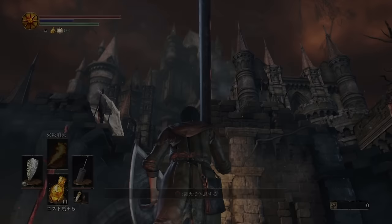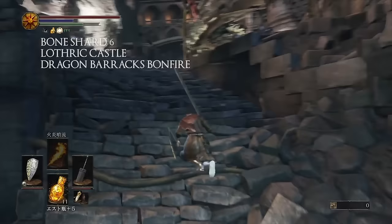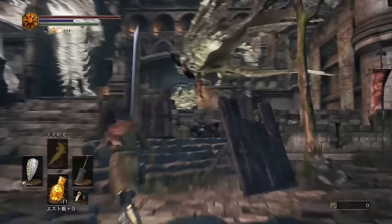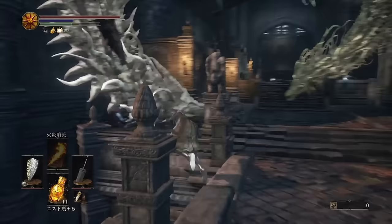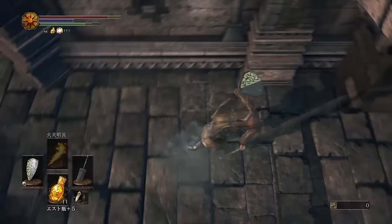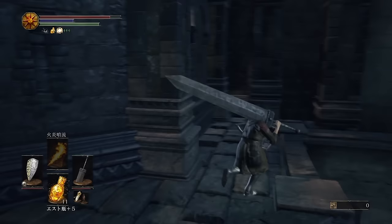Number six is going to be at Lothric Castle at the dragon barracks bonfire — it's basically going to be right before the two giant dragons that spit fire. Run on the bridge that goes up to them, but right before you finish crossing the bridge drop down. The shard is going to be right next to you under the bridge on that ledge. Make sure you don't drop down to the lowest possible area since you're going to be on a ledge that you can only get to by dropping down from the bridge.